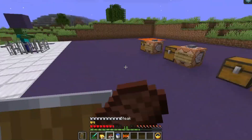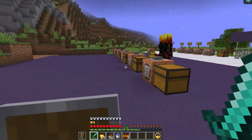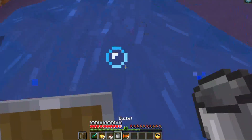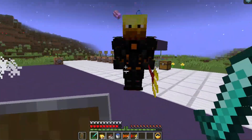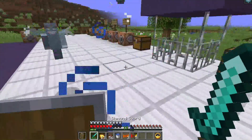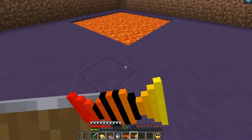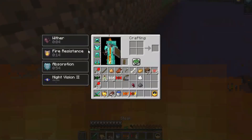The final custom mob is the demon, which is actually neutral and won't attack you right away. If you attack it, it'll come after you with two abilities: it sets you on fire when it hits you, and whenever you hit it, it spawns demonic spirits that chase you. They're like weaker vexes and will add up if you don't kill them quickly. Demon candy gives you fire resistance but applies the wither effect for 10 seconds.